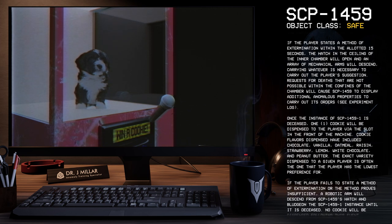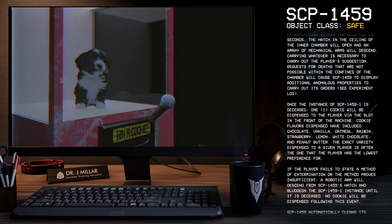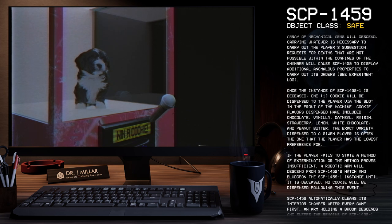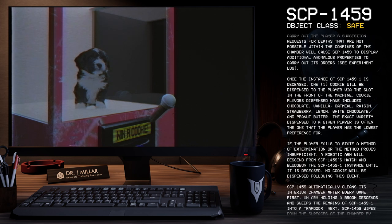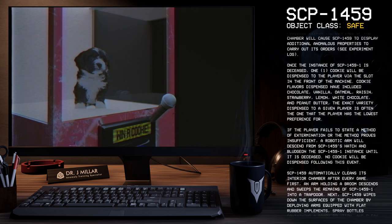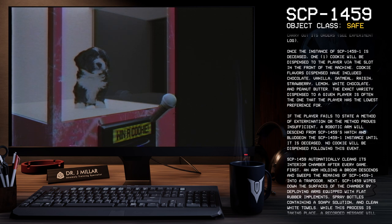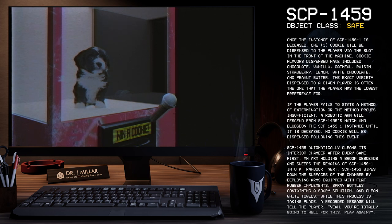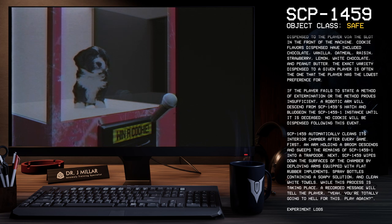Once the instance of SCP-1459-1 is deceased, one cookie will be dispensed to the player via the slot in the front of the machine. Cookie flavors dispensed have included chocolate, vanilla, oatmeal, raisin, strawberry, lemon, white chocolate, and peanut butter. The exact variety dispensed to a given player is often one that the player has the lowest preference for. If the player fails to state a method of extermination or the method proves insufficient, a robotic arm will descend from SCP-1459's hatch and bludgeon the SCP-1459-1 instance until it is deceased. No cookie will be dispensed following this event.